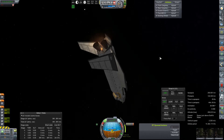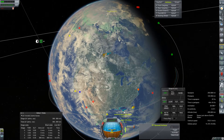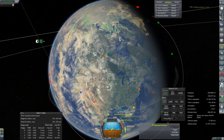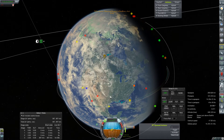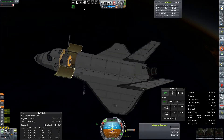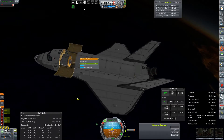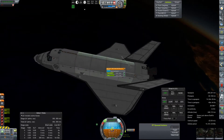Here is our initial deorbit burn — just a couple meters per second or so — and then we'll take a look at our periapsis, which I'm going to line spot on with the KSC, and then try to adjust our periapsis down. We don't quite get there before our periapsis hits the limits of where I would like it to be, so I think we're actually going to have to go for a long glide slope on this.